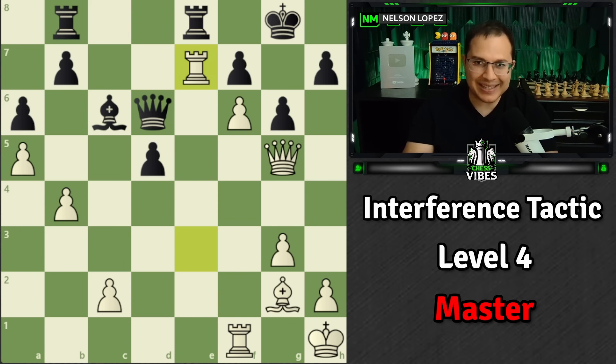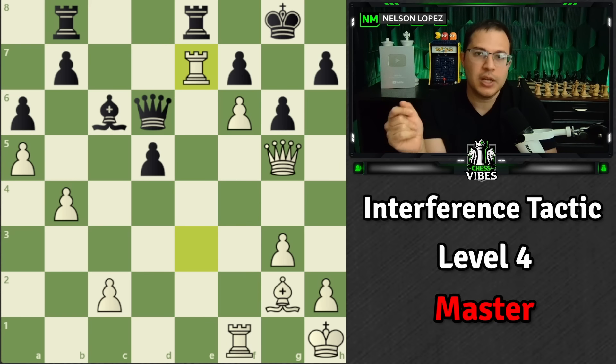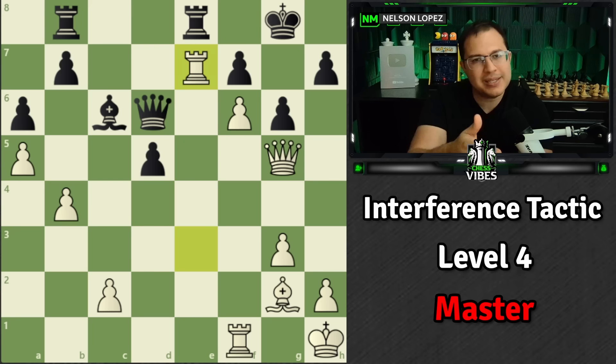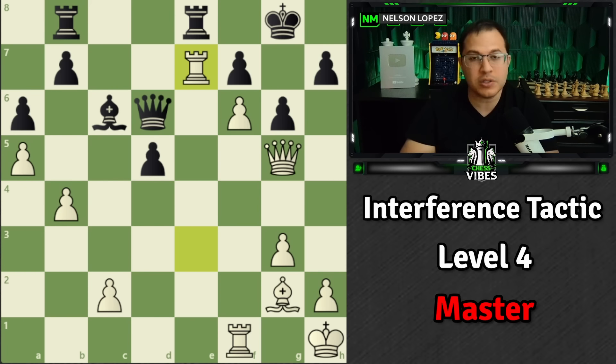That's the interference tactic — it shows up in a lot of different ways. Whenever you have long-range pieces like bishops, rooks, or queens doing something that's causing you a problem in the position, think about an interference. Think: can I put a piece in between, or force one of their pieces in between? Maybe that's the solution you need. Don't forget the link in the description if you want to check out the brand new course Breaking 1500, which covers all the different tactics. I'll see you guys next time — stay sharp, play smart, and take care.